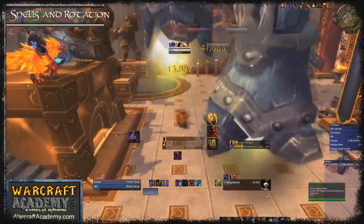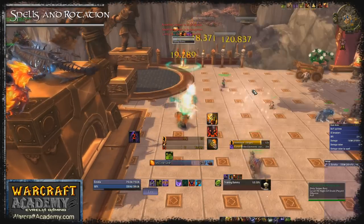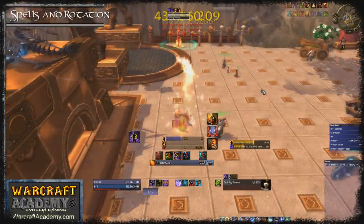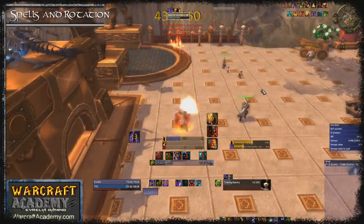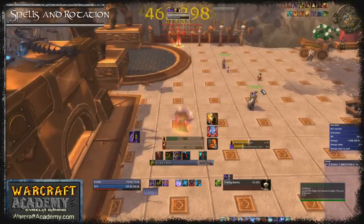The reason you cast those Incinerates is because you ideally want to build up your embers and drop below 3 stacks of Backdraft for optimal use. However you need to pay attention to your procs. If you have trinkets with very short durations that will fall off before you can do your Chaos Bolts, you may want to Chaos Bolt sooner to make use of them.